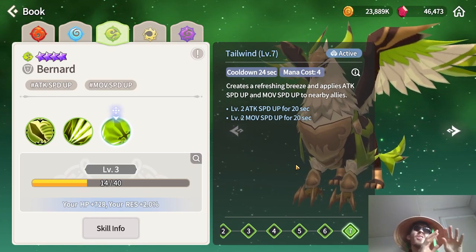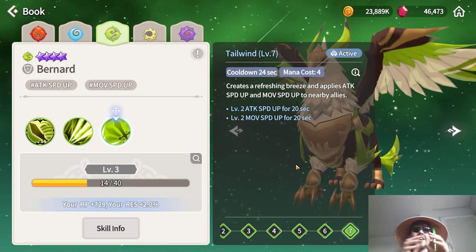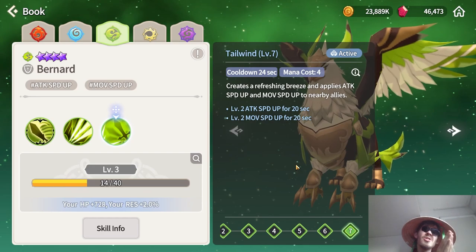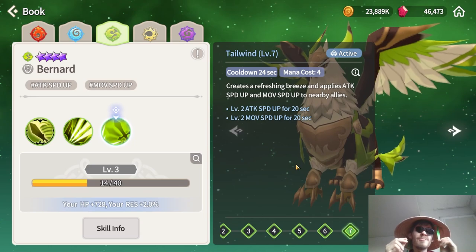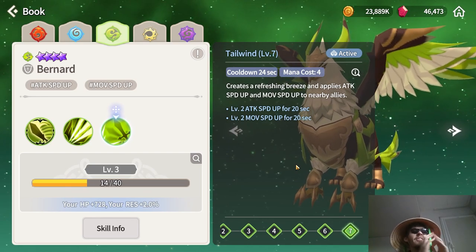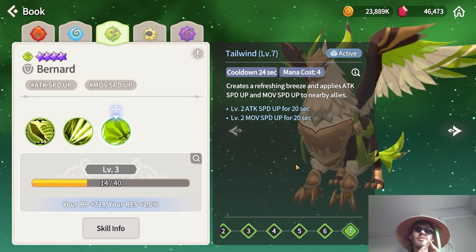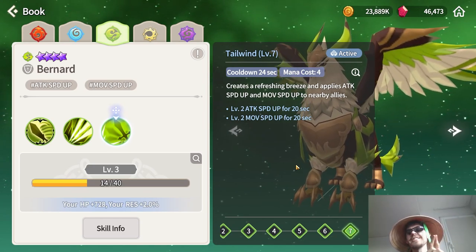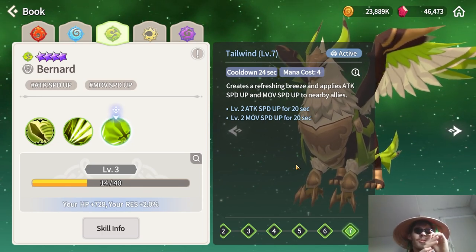The main reason people use him in speedruns is that movement speed — it actually takes more than half of your time in regular runs just walking towards the boss if you're not using him. So while the reason might seem trivial, it makes a huge difference. He'll be super useful for speedruns, and he'll also be an amazing unit for the Seal dungeon.